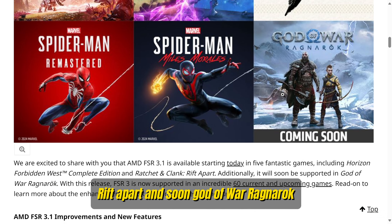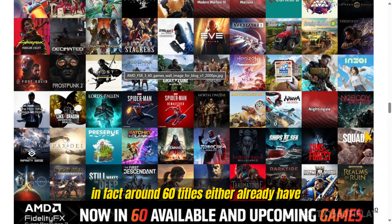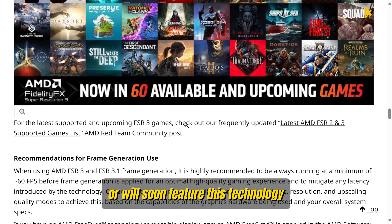If you're a fan of NVIDIA's DLSS upscaling but have been eyeing the frame generator, currently exclusive to the RTX 40 series, you're in luck. You can now use FSR 3.1 with ease. In fact, around 60 titles either already have or will soon feature this technology.